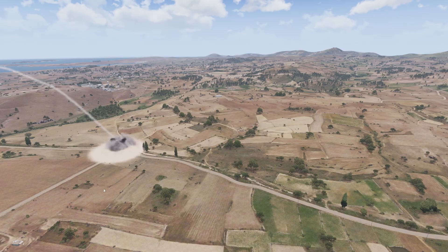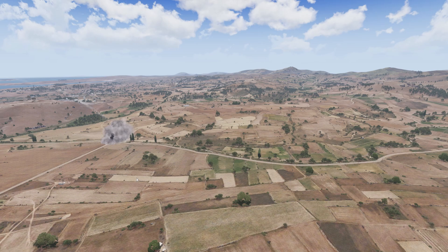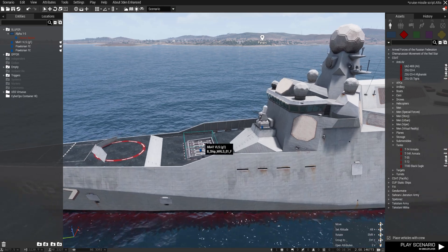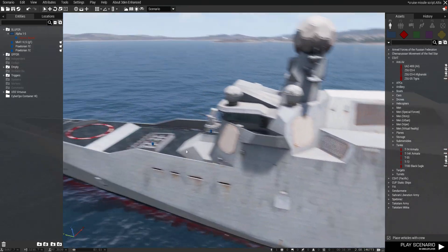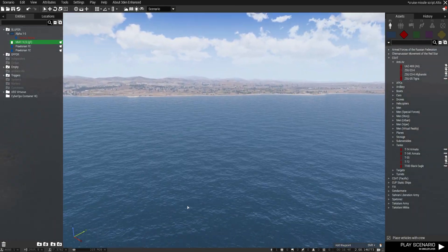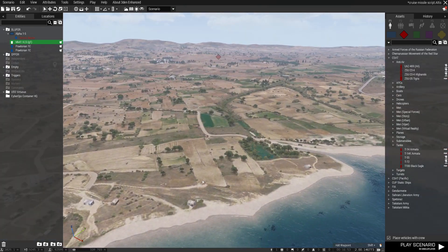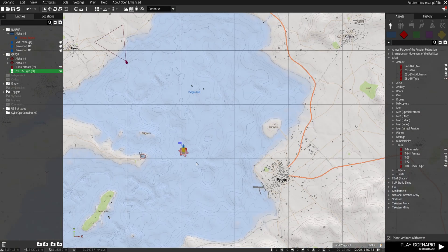Splash! Both targets destroyed. Let me show you how I did it. First, you need to place the VLS, which is the platform to shoot the cruise missiles — you can put it on the ground or, in my case, on the battleship — and name it 'g1'. Your targets on the ground should be called 't1'. If you go to the target, you'll see I named it 't1'. Then you just place the trigger.